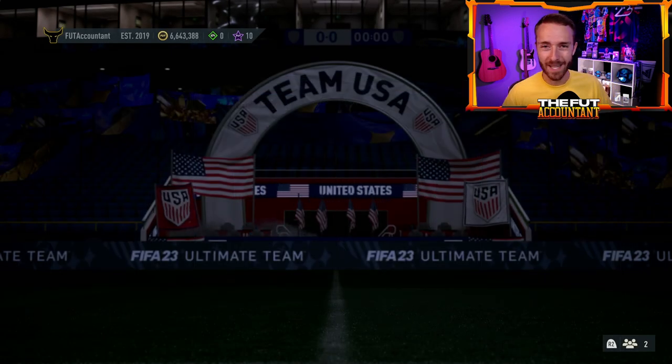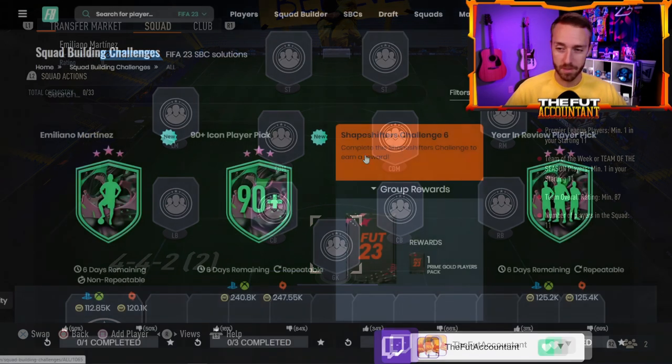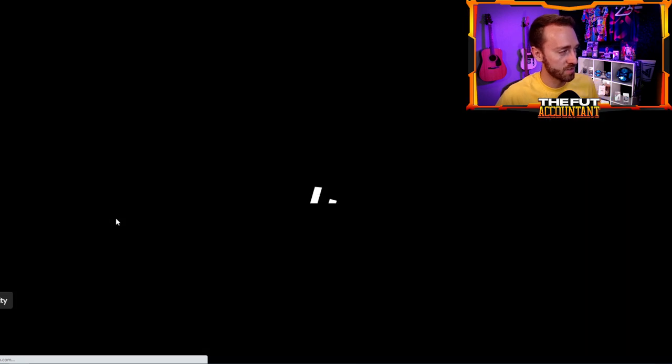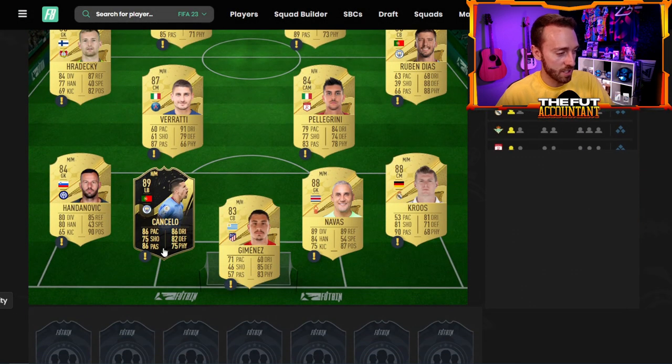I love the price here — it's only one squad, 87 rated. Yes, you do need a team of the season player, which is what we're talking about today. This team of the season aspect is making the price a little bit false compared to what you see on Footbin. Footbin says 112,000 coins to do, and the fact that some team of the week and team of the season cards are as expensive as they are is actually making this price a bit false.